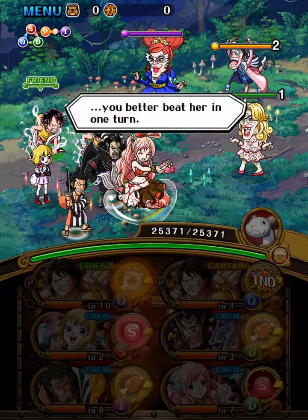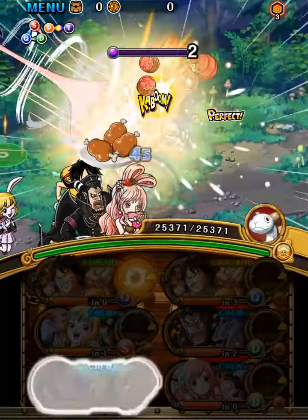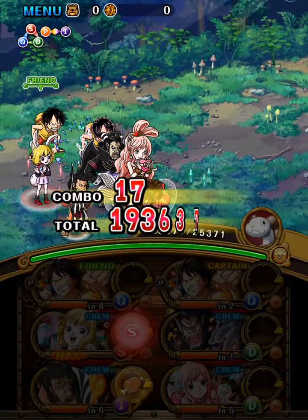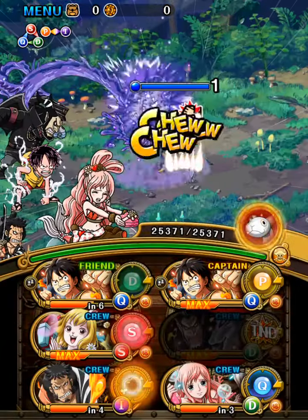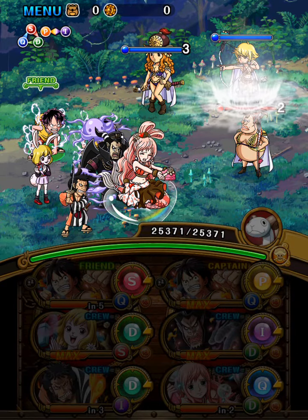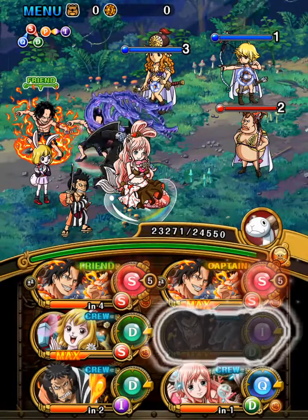Like with most forests, pretty much nothing happens until you hit stage 11. We will receive a bit above 2000 pre-emptive damage from Margaret. She also gives us block orbs and blocks them for 4 or 5 turns, but thanks to Luffy Ace that is no problem at all.